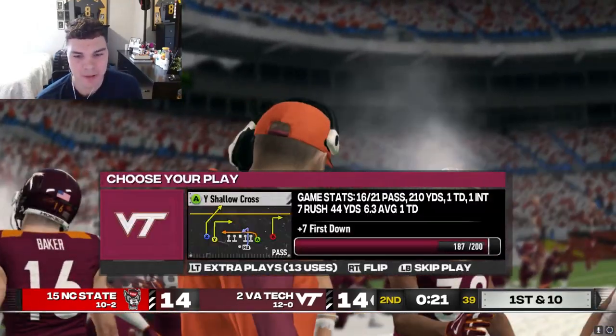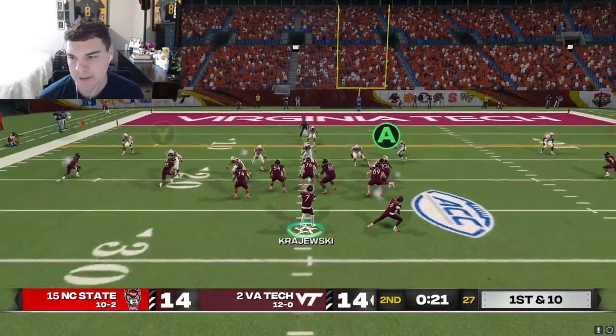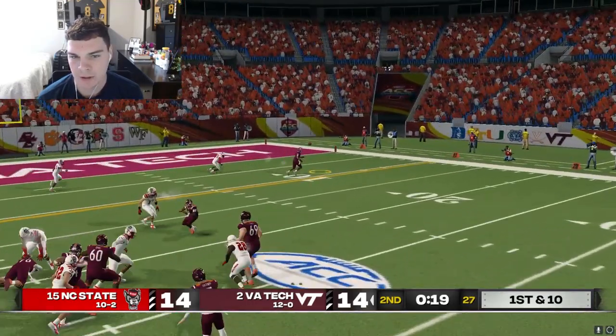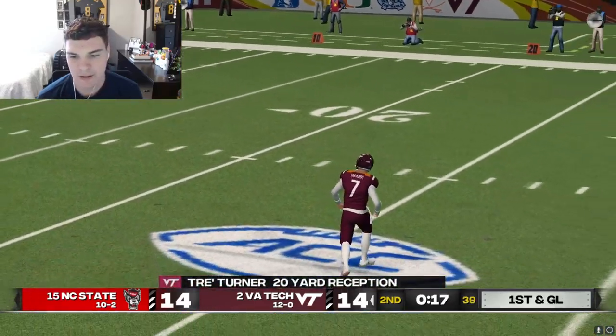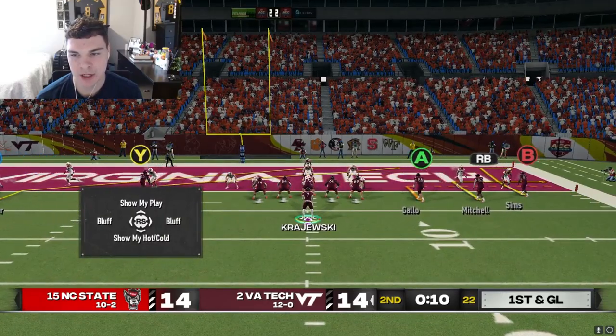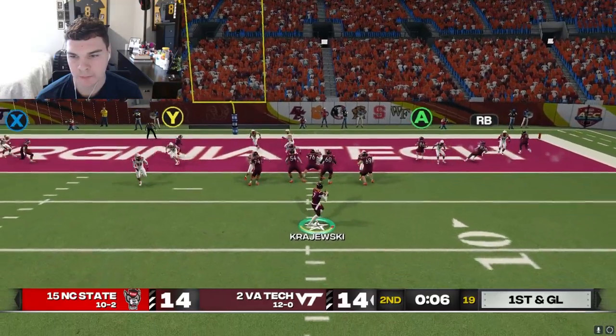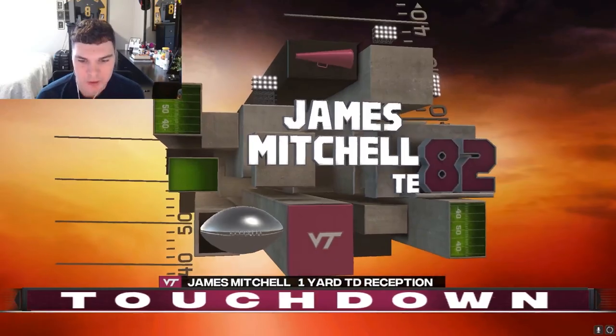Let's work Turner on soft coverage to the field. We can work back inside to our dig. He's going to win - nearly scores the touchdown but it's first and goal on the half-yard line. Let's check out Mitchell, and if Gallo's uncovered we can give him a ball. Got Mitchell for a touchdown. That's how you run the two-minute drill at the end of the half - 21 to 21. NC State, really good football team. Let's continue to execute.